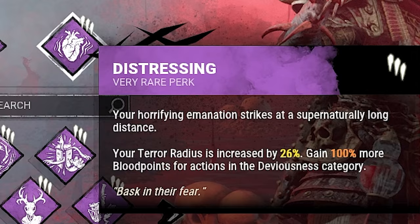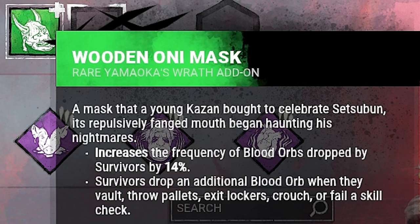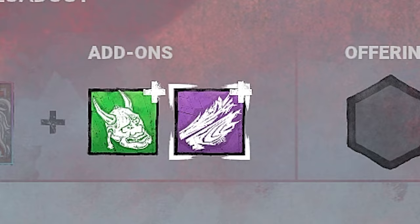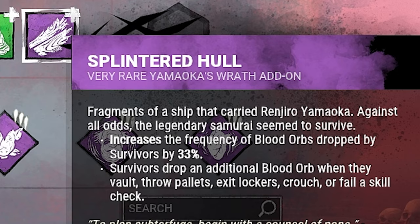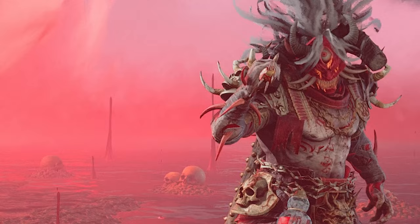As for the add-ons we'll be using, our first add-on is the Wooden Oni Mask, which increases the spawn frequency of blood orbs from injured survivors by 14%, as well as increasing the number of blood orbs spawned when a survivor performs actions such as vaulting, dropping a pallet, or failing a skill check. To enhance these effects, we'll also be using the Splintered Hole, which does basically the exact same thing as the Wooden Oni Mask, except it increases the spawn frequency of blood orbs by a further 33%. So now injured survivors basically drop a ton more blood orbs just by existing.